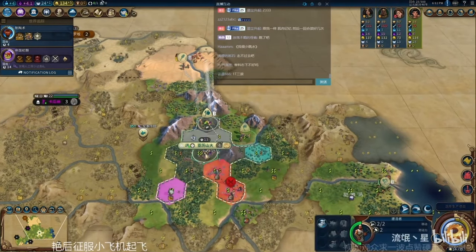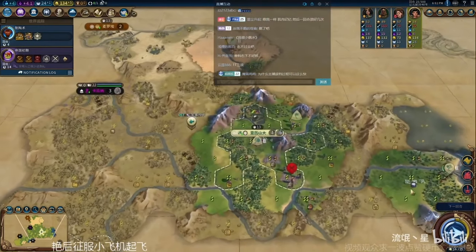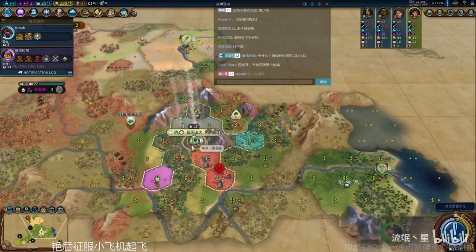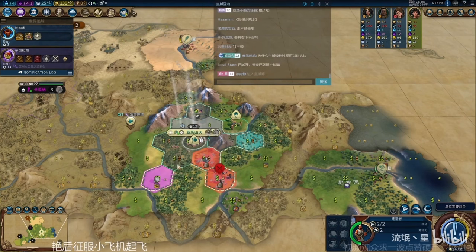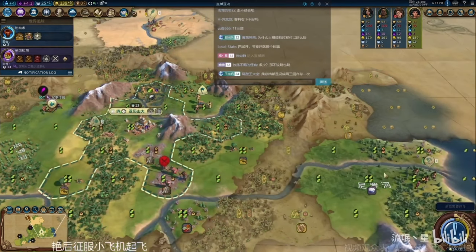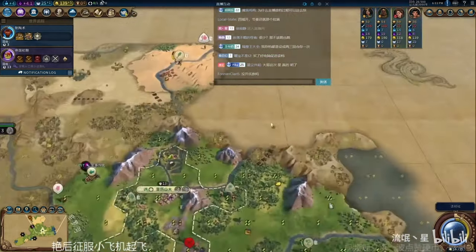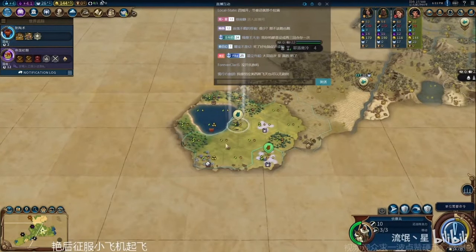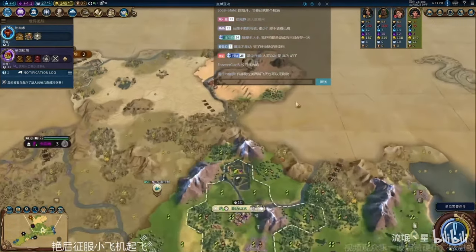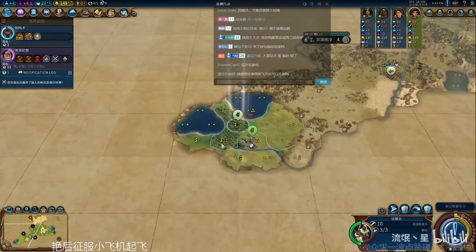He snipes a barbarian camp with the slinger because the spearman went on vacation. Era score wise he's at 16 out of 25, so he's making good progress towards a golden age. He went with a builder after his settler finished in the capital. Next up he's getting that luxury online — it's really important to get luxuries improved as quickly as possible in the early game because you want to sell them for lump sum gold to help speed up your game and propel you forward.